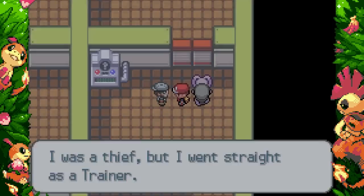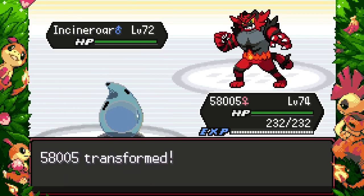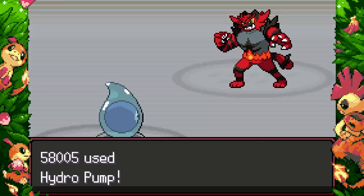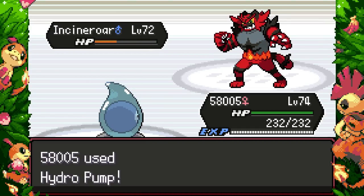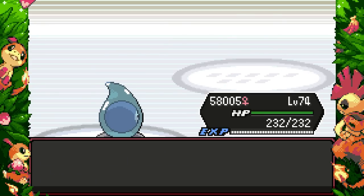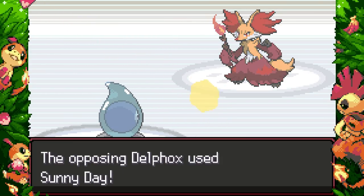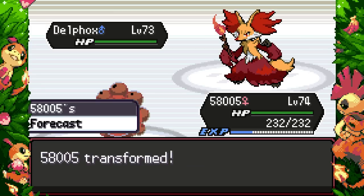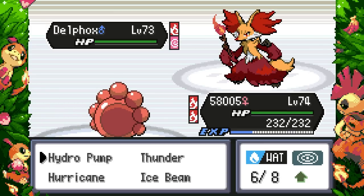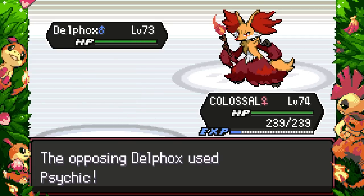I'm just going to battle the trainers because I kind of just want to try my new team members. Incineroar — I'm a Water type, I reckon I can just Hydro Pump you, since Incineroar is pretty slow. Did that one-shot? Let's go Castform! Delfox is 104 speed though... oh no, it's turning me into a Fire type. I'm not built for this — I'm going to switch into Colossal, take the hit, and look how little this does.